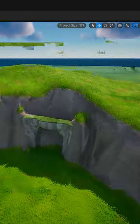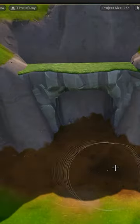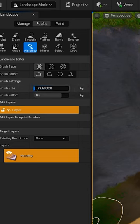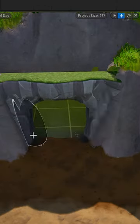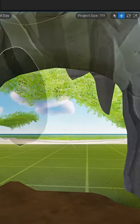You might need to blend it in a little with the sculpting tools. Now paint the entrance as mud or dirt, then go to Sculpt and select Visibility. Now tap away at the cave, making sure that it's completely open. Don't worry about any holes, we can patch them up later.